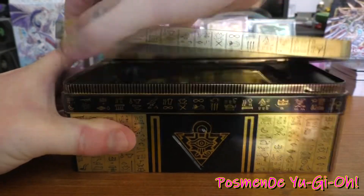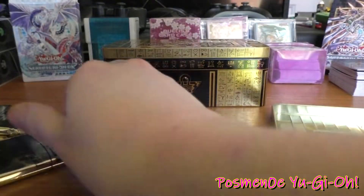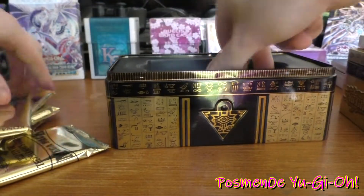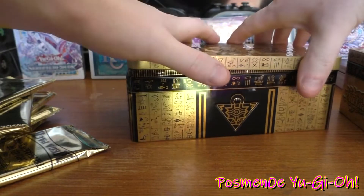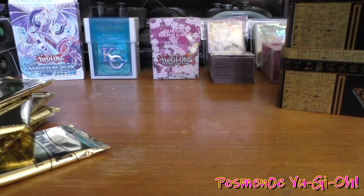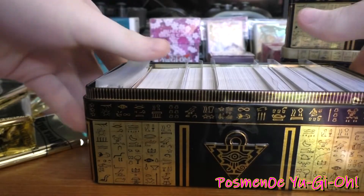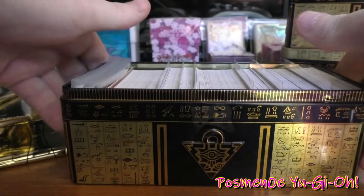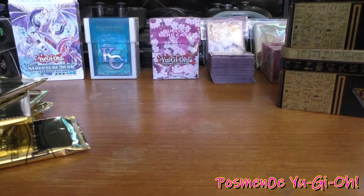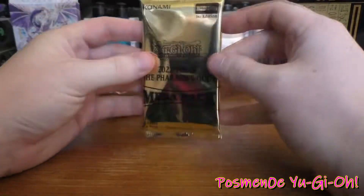Got the plastic off both the tins, so I'll open them up and grab out the packs. These tins are great, by the way. These are like the perfect Yu-Gi-Oh storage tins. Honestly, you want these — I've bought a few just for storage because they hold a fair few cards. Alright, let's get on with unpacking all of these 2022 Mega Packs. We'll start with this one first. I forget how many cards are supposed to be in each of these packs — I think it's 15, maybe 10.